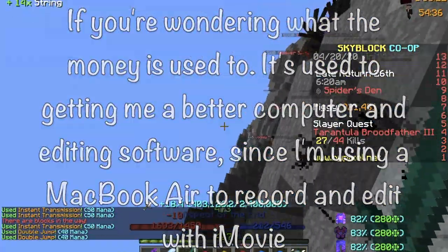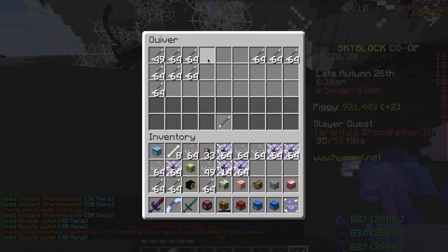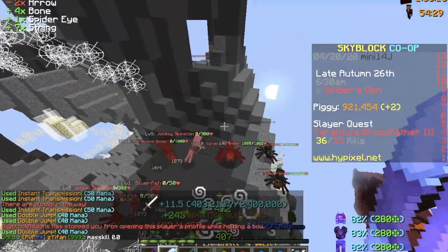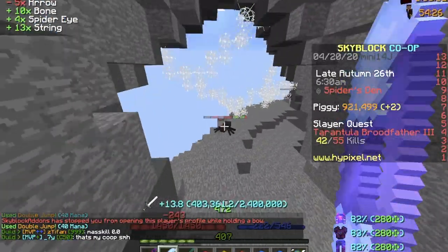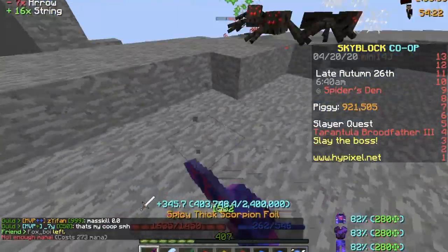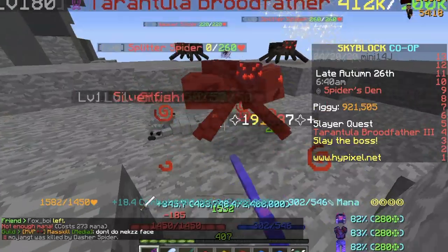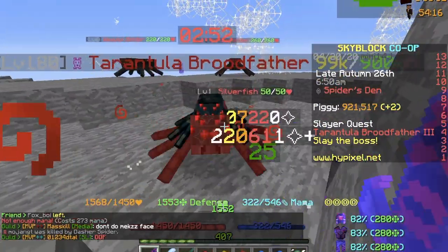For you budget players out there, support classes tend to have the cheapest builds. While it's not entirely budget since you still need Overflux for maximum heals, bear in mind that Mana Flux can substitute Overflux any day of the week. So if you want budget, support is definitely the most budget out of the damage, tank, and support roles. Time is money, let's get onto the video.